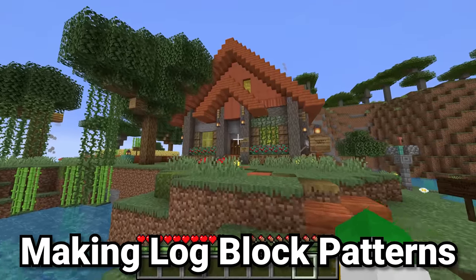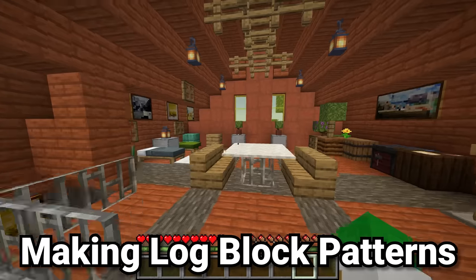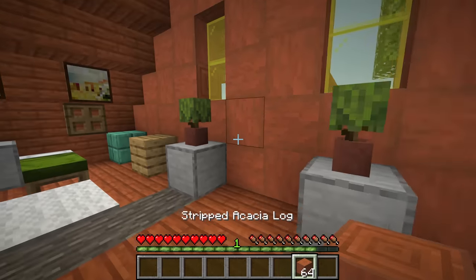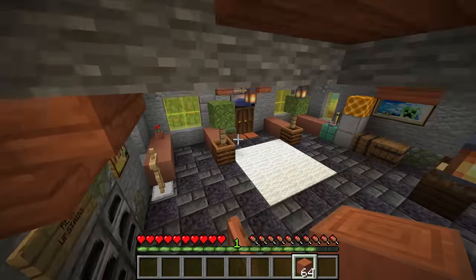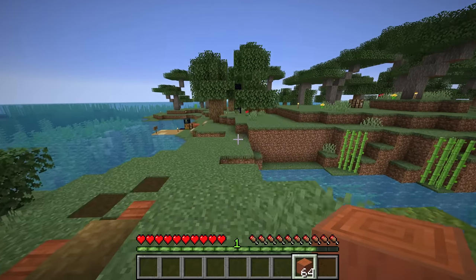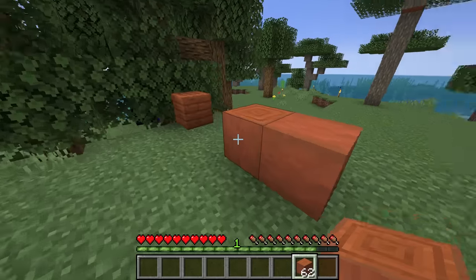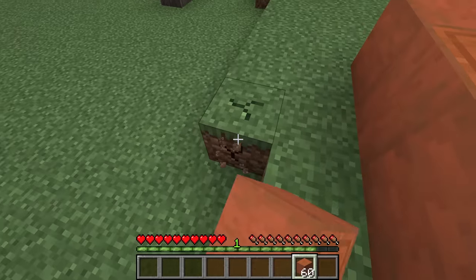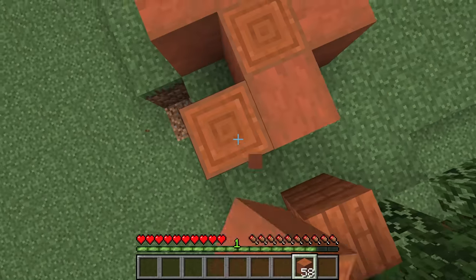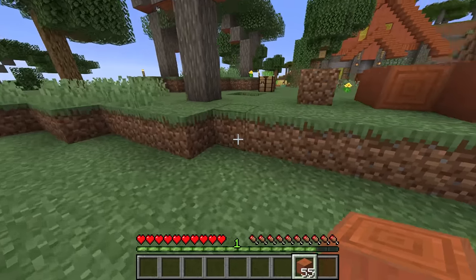Looking at this build, the biggest thing that makes it look good is the pattern on the wall — and that leads us to a really good building trick: use log-type blocks as much as you can. The reason is fairly simple — they can be placed in every single orientation, unlike a dirt block or grass block which always face the same way. With a log block you can have them facing any direction you want, so you can make really awesome patterns with them.